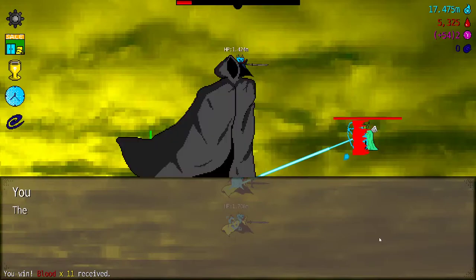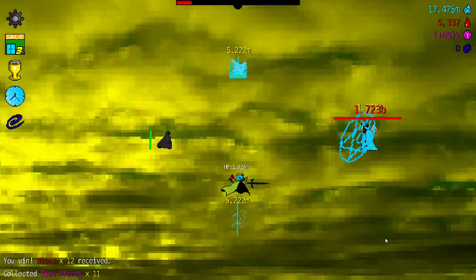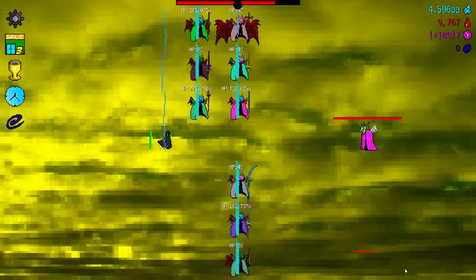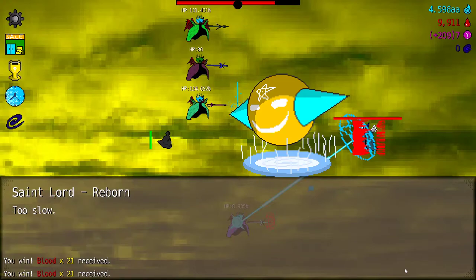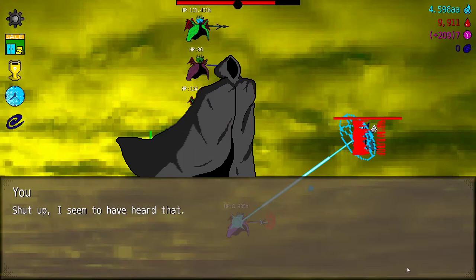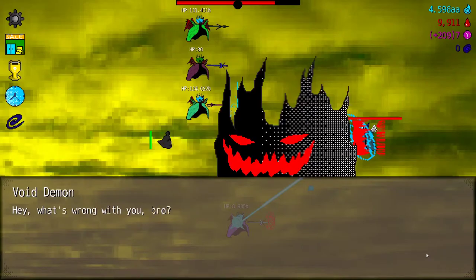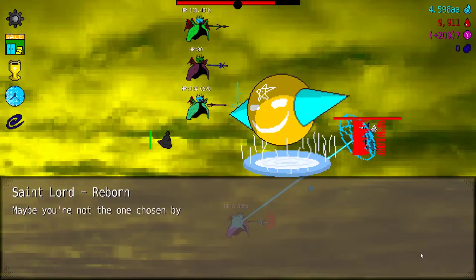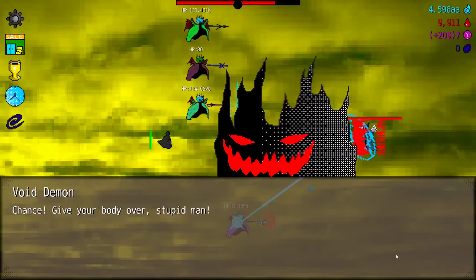Holy light, have you seen the enemy over there? The light said I see it but I won't tell you. Dare you to insult the holy light — I even dare to kill it. Nice, can we do it? We're closer, but I don't think we're going to do it. Too slow, you're too slow. You're growing too slowly. It's desperate that you can't beat me like that. My head hurts like hell — maybe you're not the one chosen by fate. Why do I feel like I've heard these words before? Give your body over, stupid man.